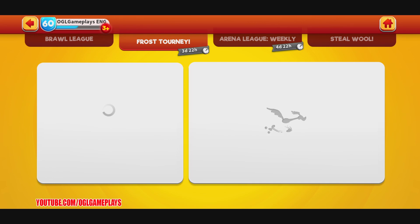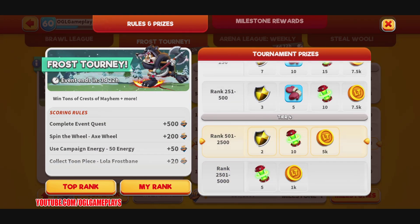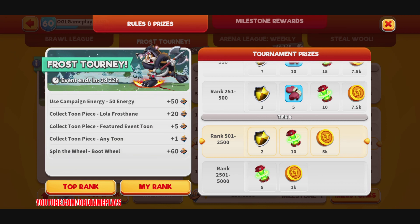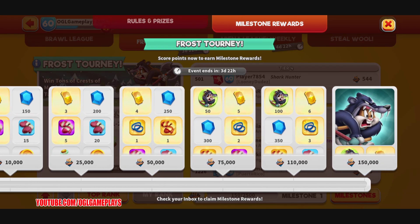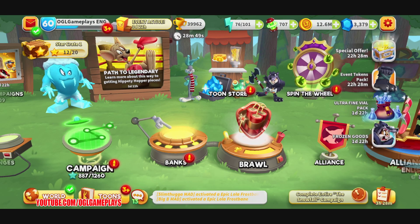The tournament milestones include: complete event quests, spin the wheel, use the axe wheel, use campaign energy, collect Lola Frostbane and the other feature event toons. Those are the normal milestones.